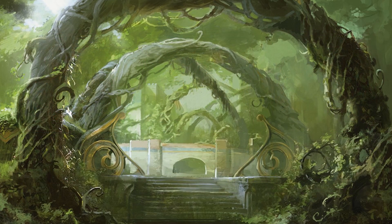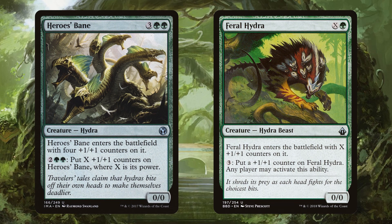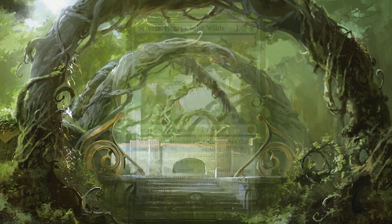We have plenty of mana sinks in our big hydras, but we might also want some onboard effects. Nylea, God of the Hunt, and Ronas the Indomitable can pump the hydras even bigger and also grant trample, because some of these hydras don't actually have trample. Hero's Bane can get very big — notice no trample on Hero's Bane. Feral Hydra can get bigger, although three generic mana for a plus one, plus one counter is pricey. Hero's Bane on the other hand costs four mana to put as many counters on it where X is its power — that's awesome. Silvalla, Heart of the Wilds generates mana based on how big your hydras are, and also lets you draw cards when you play bigger and bigger spells.